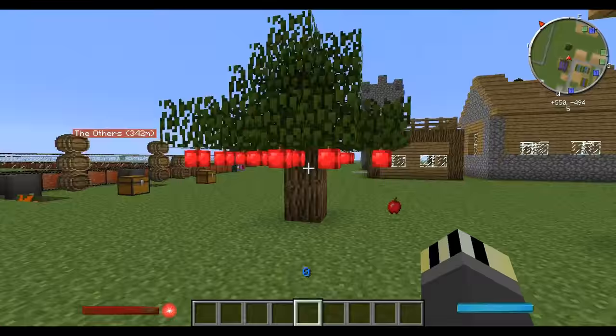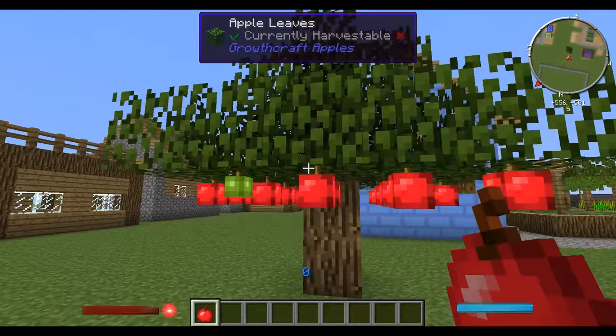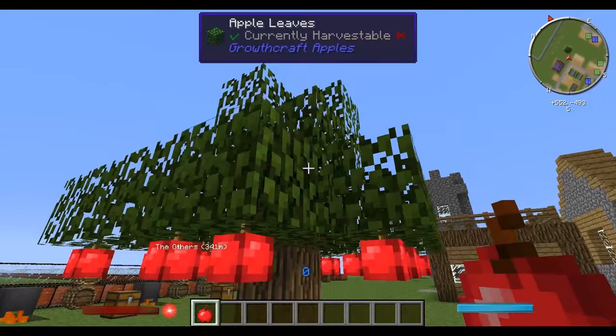Now let's move on to cider — so apples. You can see here we have got an apple tree from Growcraft. Technically this isn't part of the Cellar mod but it does involve the Cellar mod. This is a special type of tree you can only get through Growcraft.